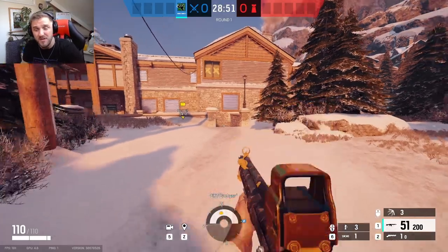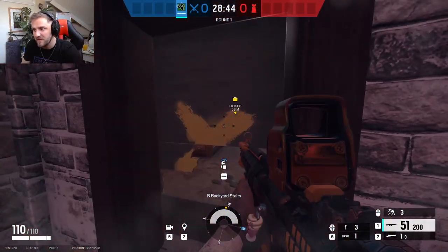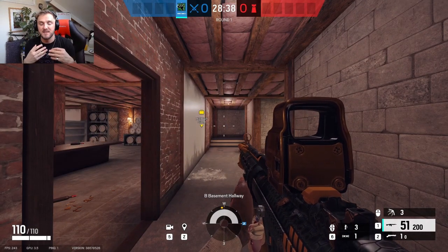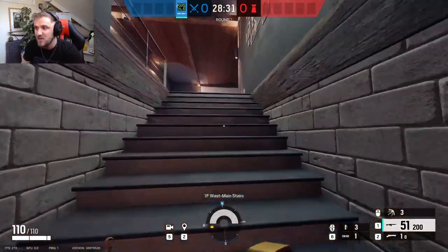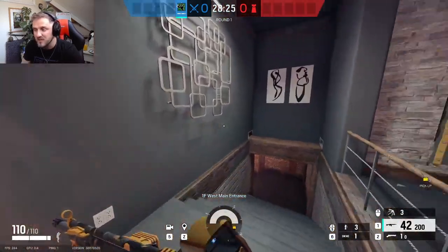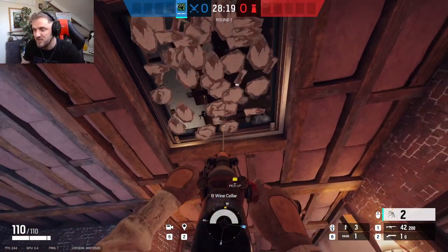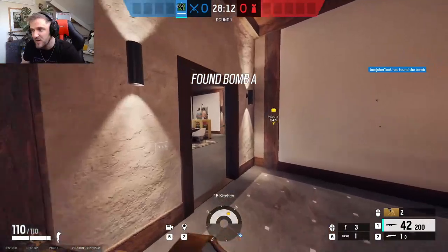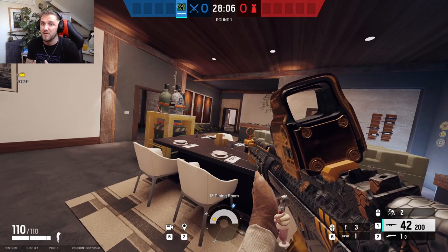The second push on Chalet is when the defensive side is defending Kitchen. Make your way down into the Wine Cellar — this works really well. With Amaru, her main effectiveness is if your teammates cause a distraction. If you're attacking the kitchen, have your players working over towards the West Main entrance side making noise and causing a distraction. Then go into Wine Cellar and yeet yourself straight up into the hatch — you'll usually catch a couple of players here looking to challenge over towards West Main, or maybe catch a player napping behind the dining room counter.